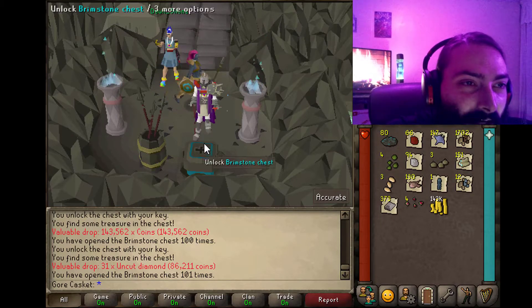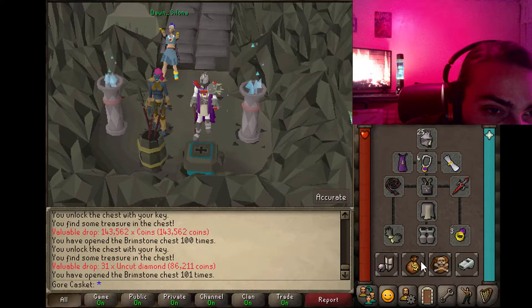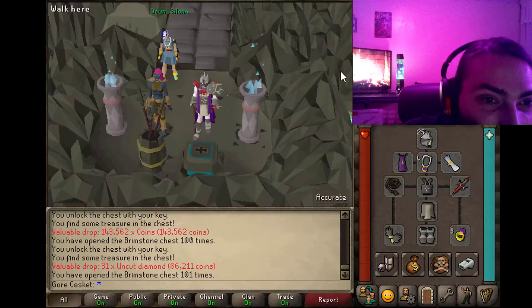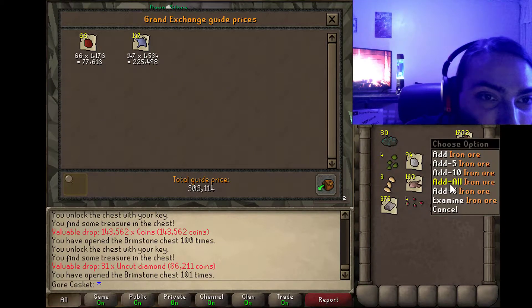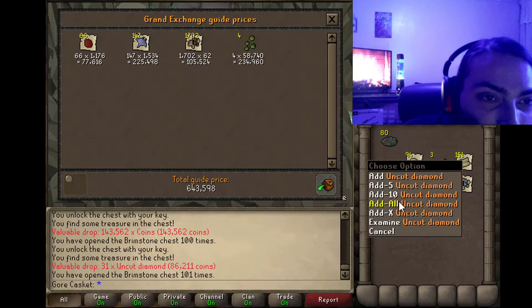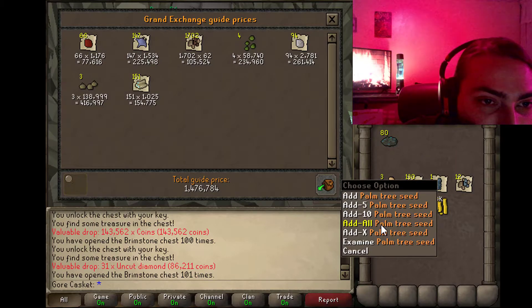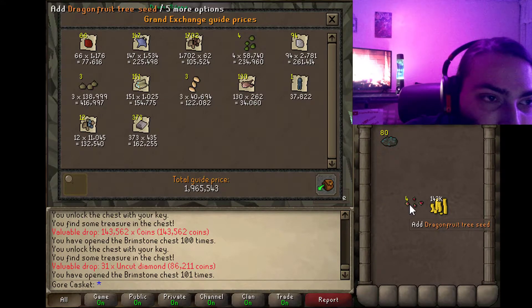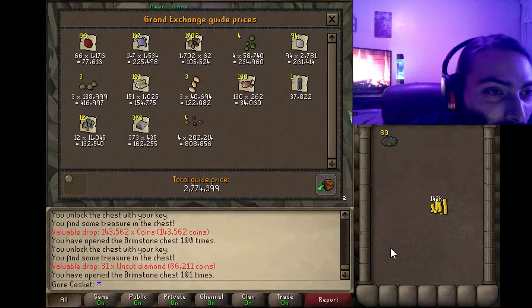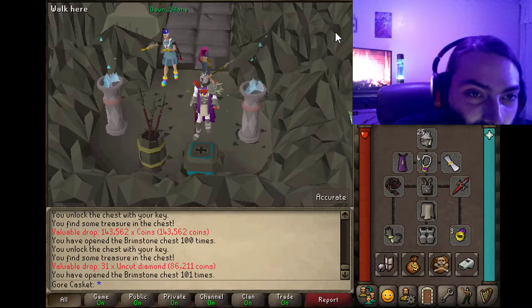Should we do a price check every 20? Let's do a price check every 20. All right, the first six different items gave me over a mil. So we're 20 in and we've got 2.7 mil. I'm right on par for 10 mil out of this!